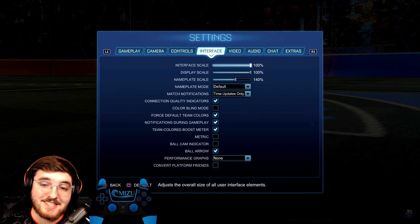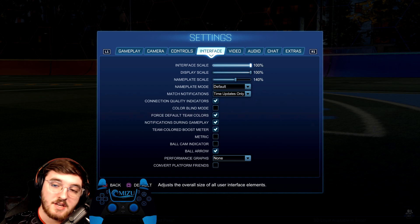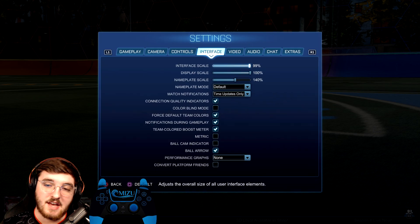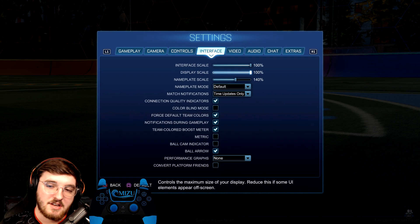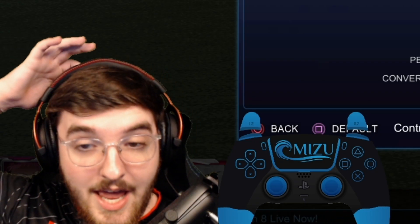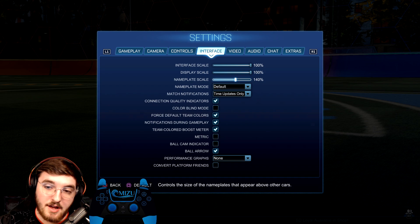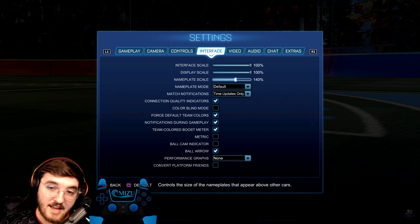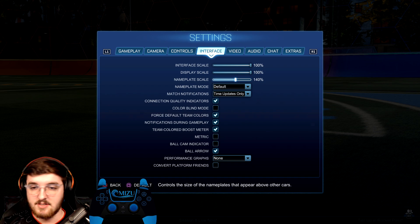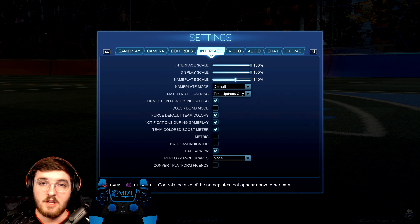Now we're going to be in the interface settings. Surprisingly, this is actually pretty important — a lot of you guys don't realize the importance of the interface settings. The interface scale is just going to be how big the menu is; I have it at 100 because it doesn't really matter. Display scale is the same thing. Now nameplate scale is very, very important. This 140% is actually what Squishy used in Season 6 when he won the World Championship — these are the exact settings he had, so that's what he used. I really liked it and I still have it, haven't changed it.